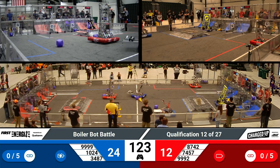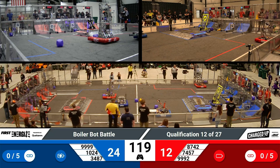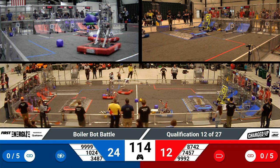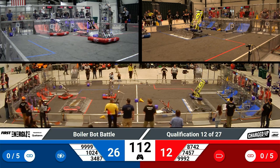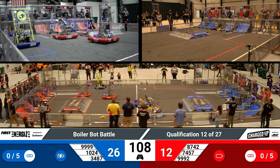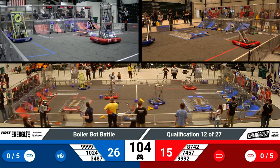99-92 is lining up to the single player substation to pick up a piece. 10-24 has got a cube in its community zone. It appears that 74-57 and 87-42 are having issues, so it's going to be up to 99-92 alone to see if they can hold off this blue alliance.